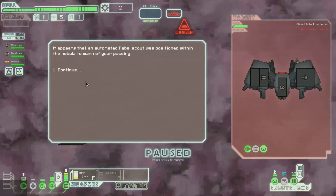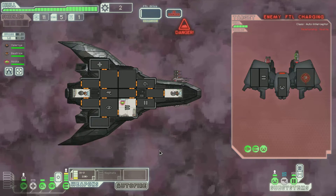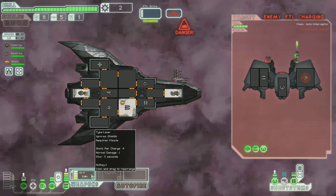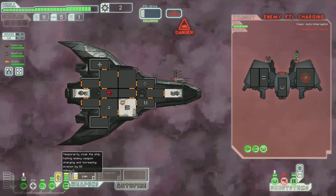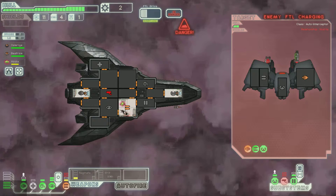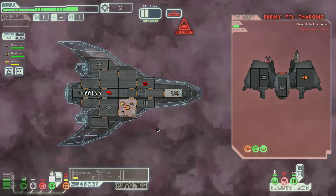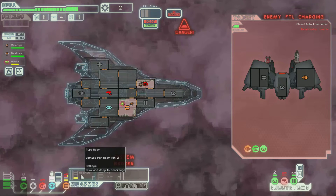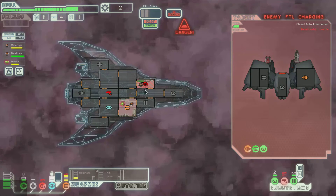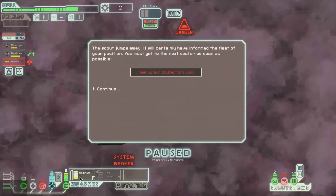Making our way quickly to the exit. It appears that an automated rebel scout was positioned within a nebula to warn of your passing. The ship starts to power up its FTL drive. If it gets away, it will no doubt warn the fleet of your position. Well, we know what we're taking out — your engine. And it has taken out our engine. That thing is freaking strong. I don't like this technology. Trying to get the thing so we can build our lasers back up and get our oxygen fixed so we don't die. It escaped.